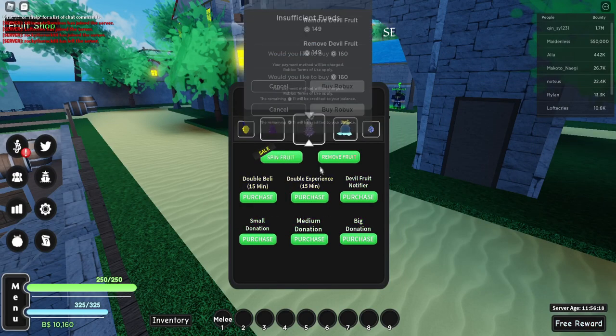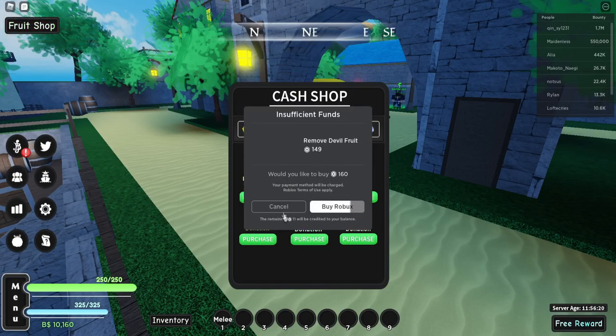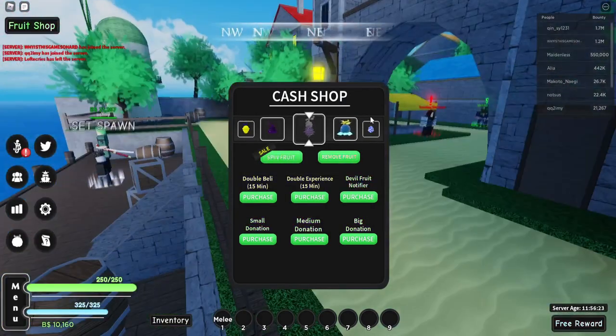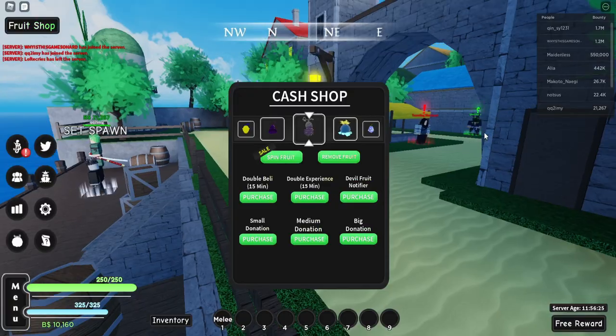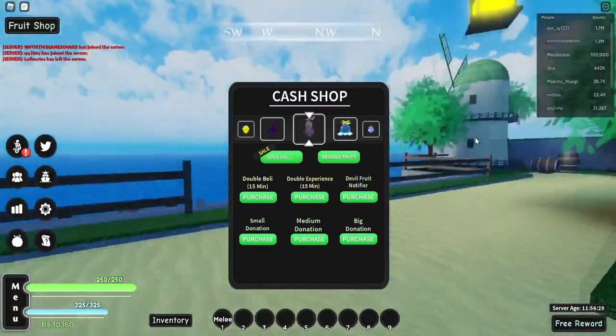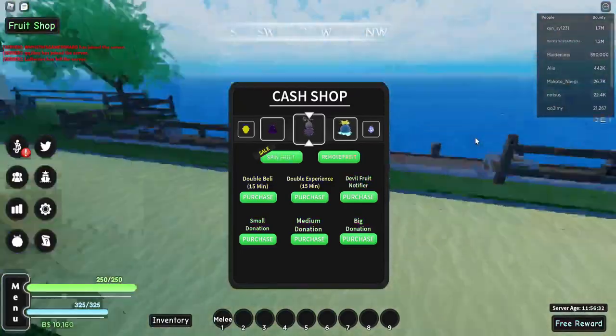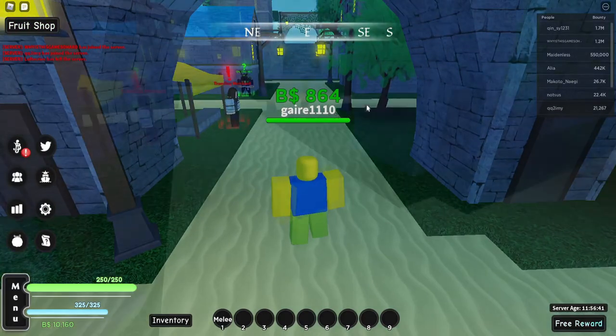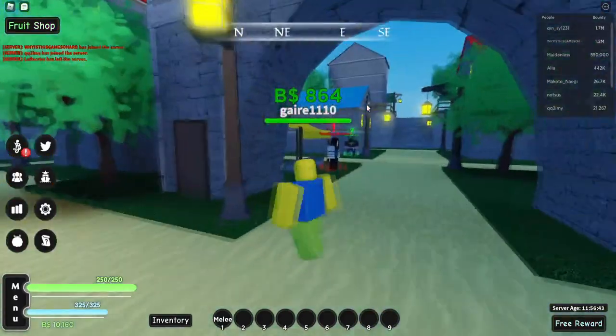You can get devil fruits here and they normally cost 149 Robux. You can also get devil fruits from the merchant — check the video I made about NPC locations — on a different island, where you can buy devil fruits for 25 million belly, or you can just find them out in the wild. If you don't like your devil fruit, you can remove it through the shop for a couple million belly.